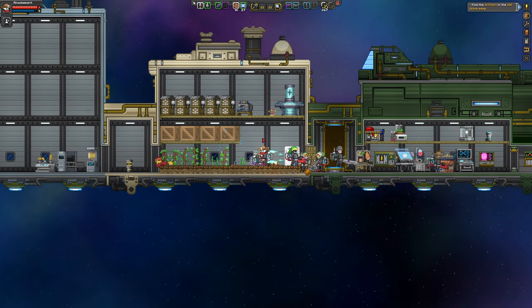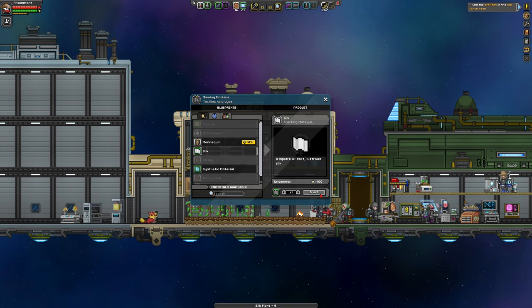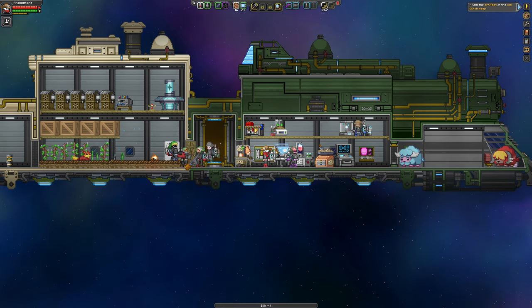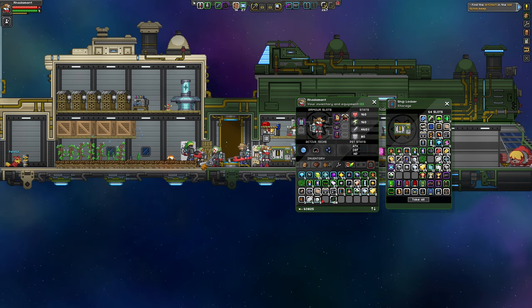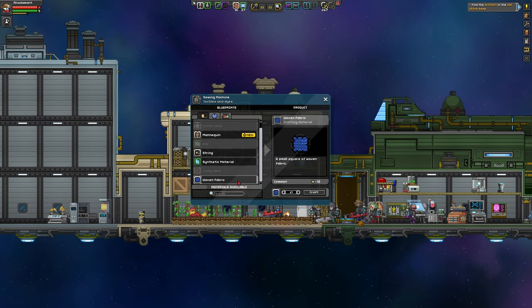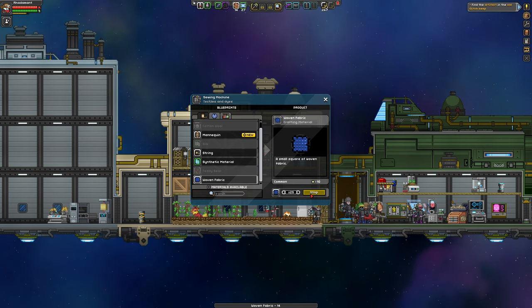Before I embark on this journey — I think I'm done with silk for now, I have enough of it. I should make myself a Novakid flag so that I can mark the areas I'm headed to. And it also looks like I need to get rid of some of these building materials. A Novakid flag is going to be woven fabrics, and I'm going to make 40 of them — 20 makes one flag, so 40 will make almost two flags.